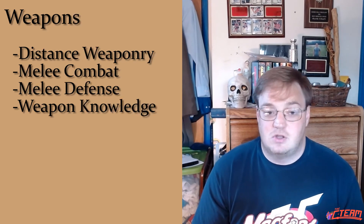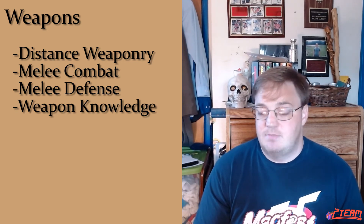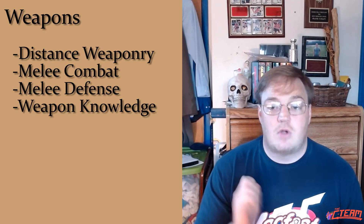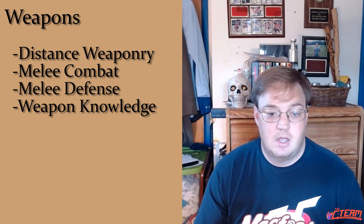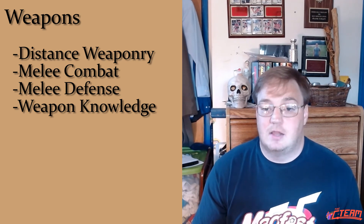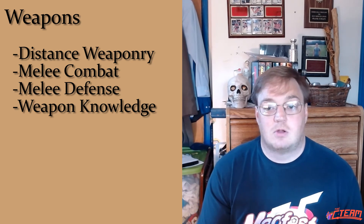The last physical skill is weapons, which is specifically melee combat — swords, axes, maces, tables, chairs, anything you pick up and swing at somebody. That includes thrown weapons: throwing a knife, a bottle, a sword, even grenades and modern thrown weapons fall under weapons. Like fists, you can also use it for defense in a sword fight. And like guns, it covers weapon knowledge — if you're playing a samurai you can use the weapon skill to maintain your weapon or make declarations about others' weapons, like recognizing a sword style.